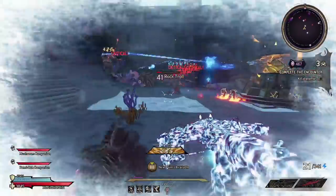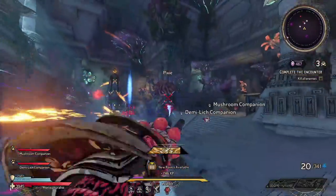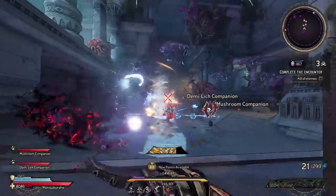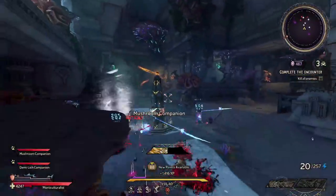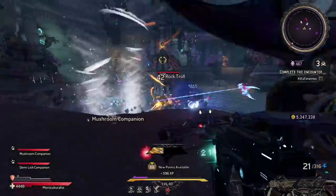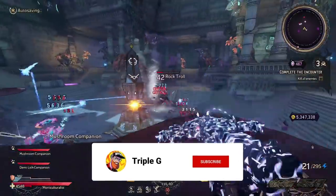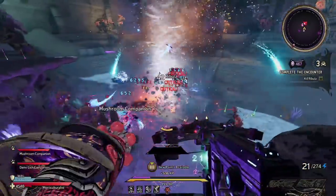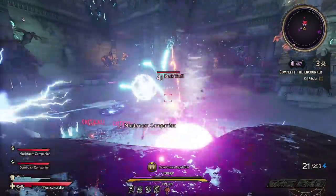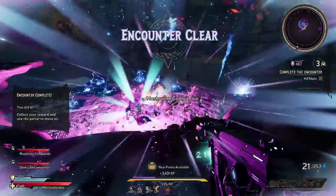What is going on guys, it's Triple G here back with another Wonderlands video. In today's video we're going to be talking about this pet build, this companion build, which is very, very good in the Chaos Chamber. If you enjoy this video please consider subscribing to the channel or join us over on Twitch — we stream five times a week. Otherwise let's get straight into this video.